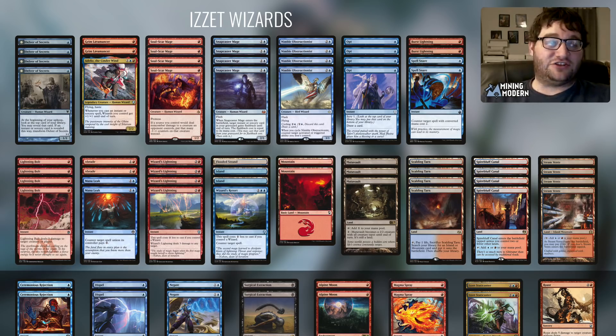This week we played against Tron, Blue Moon, and Blue-White Control. We hit a big subsection of the format and had a lot of fun seeing both the strengths and weaknesses of this Blue-Red Wizards deck that has put up some 5-0s recently on Magic Online. We're going to do the deck tech at the end, but let's jump into the games now.